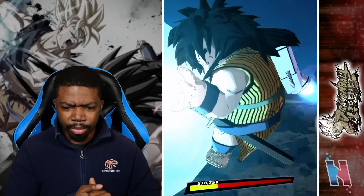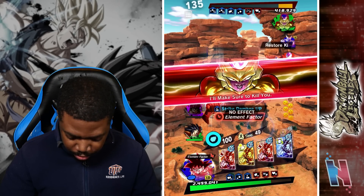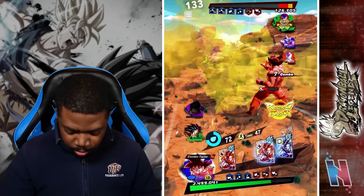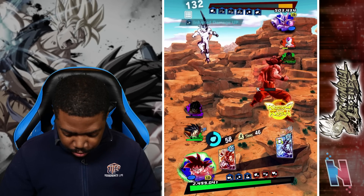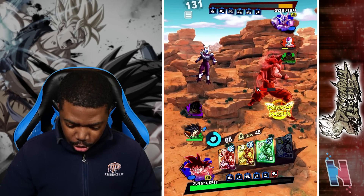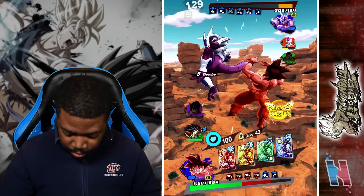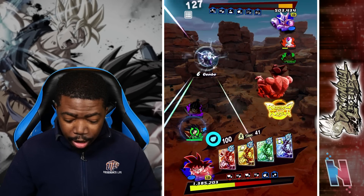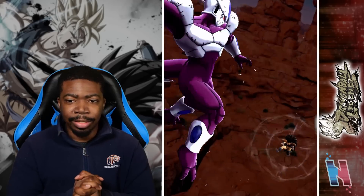I'll make sure to kill you. Perfect Vanish. One down. I am the strongest in the universe. This paralysis is insane, I'm so sick of it. I have to bring in Raditz now, and I didn't want to because I wanted Goku to be able to take care of everything, but he's still paralyzed.